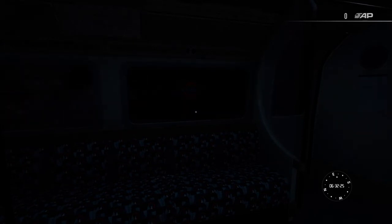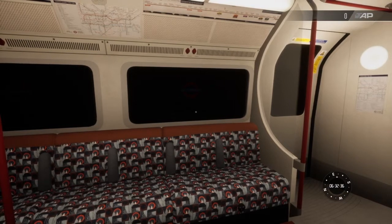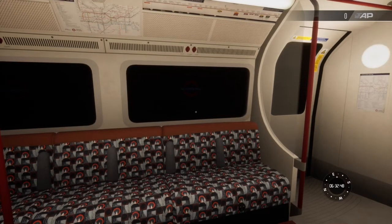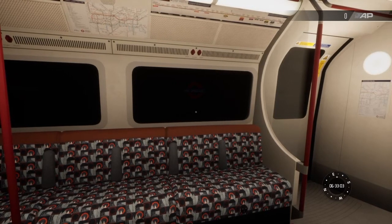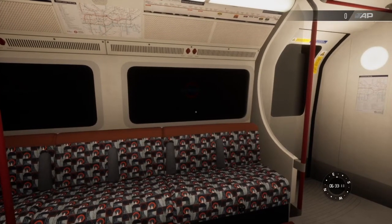Sporting its latest Southeastern livery, this sleek four-car unit will be ready for you to use on Southeastern High Speed and other routes with scenario planner very soon. There are numerous variants of the BR Class 465 EMU, having been constructed in two different factories with two similar but not identical designs, each featuring very subtle differences in both internal and external details.